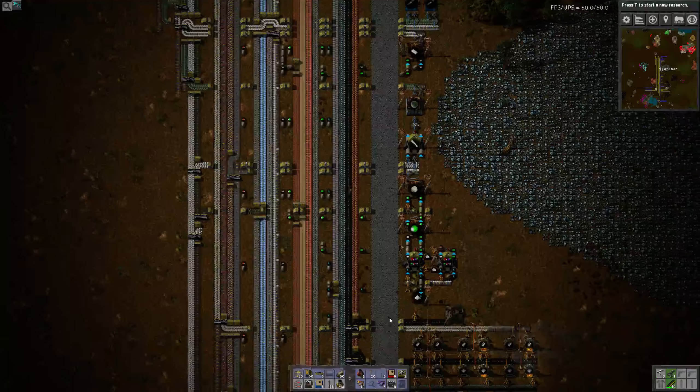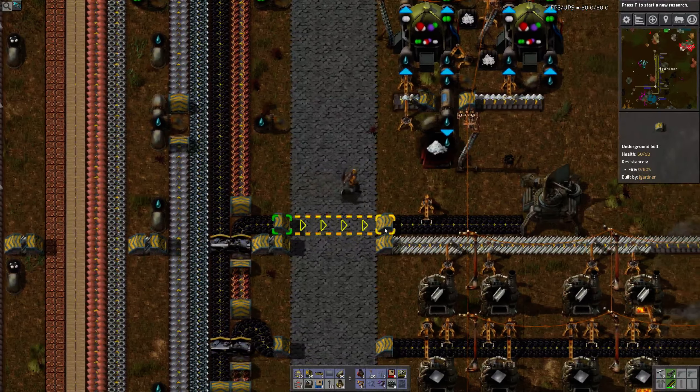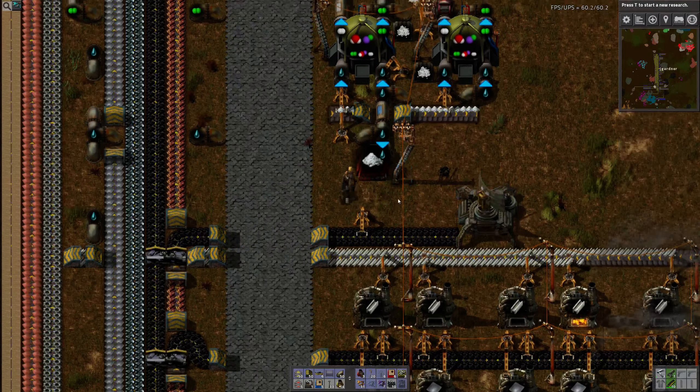So anyway, the different ways you can get stuff off the bus: one is you just take a full belt like this — both sides, bring it down, 100% bring it down. That works.